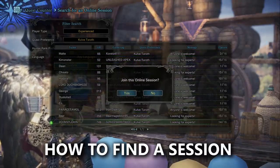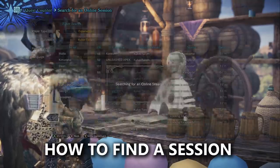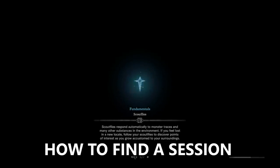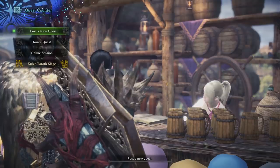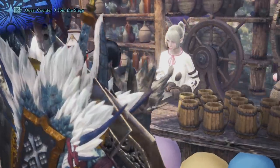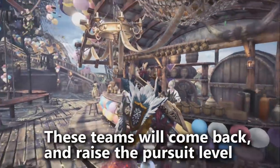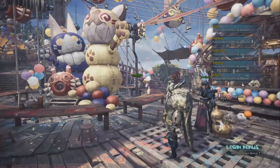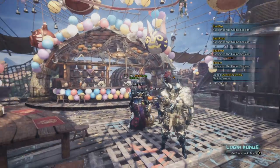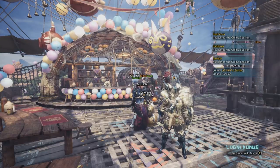The pursuit level is shared across the session — when someone else raises it, everyone benefits. One useful trick with the pursuit level: after completing a run, check the pursuit level. If it's only level two, talk to the Hub Lass and examine whether any other team is still on a level one run. Instead of starting your next run, just wait for them to come back. Their pursuit points will boost the total — probably to level three or four — and then you go in and start your own run.